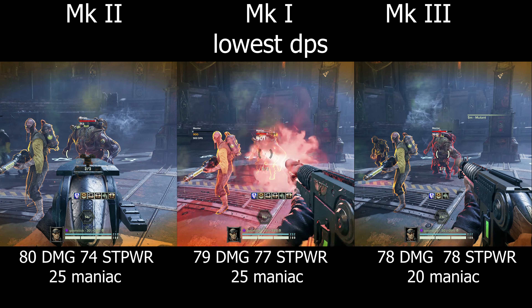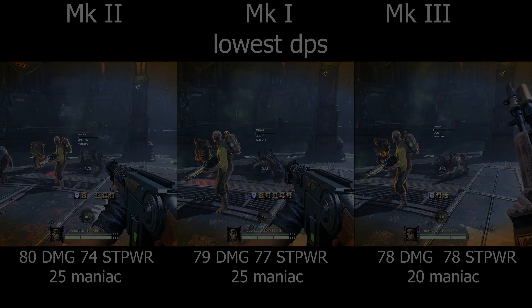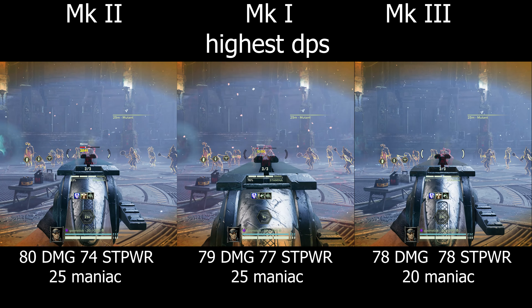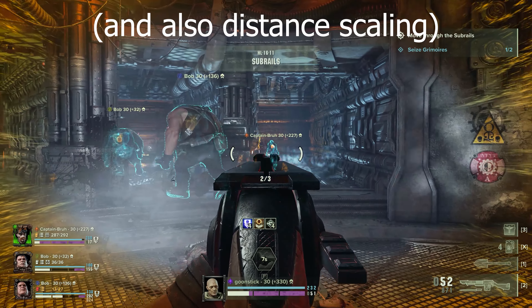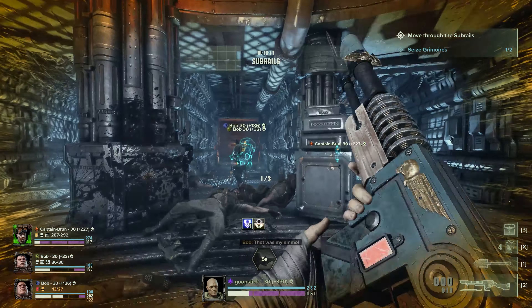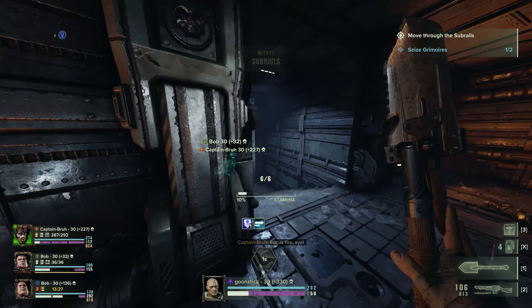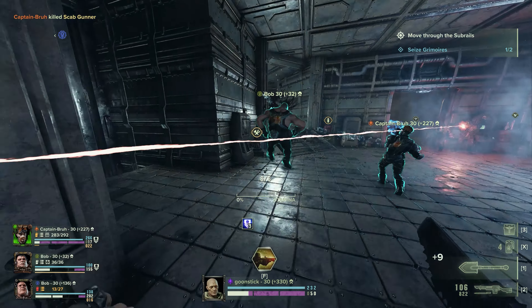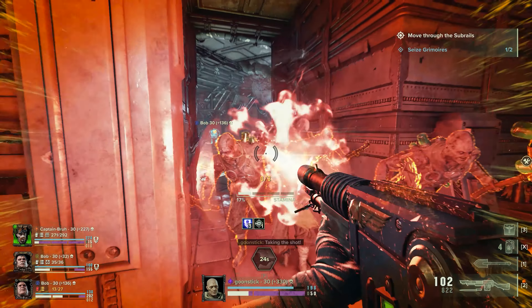Hellbores share a downside that isn't immediately obvious like their pullout time: their mutant damage is extremely inconsistent due to their massive headshot and crit modifier. The crit modifier in particular is going to be important later, as you have more control over your crit rate than your headshot rate on mutants. With all their common properties out of the way, I'll start going over each mark individually.